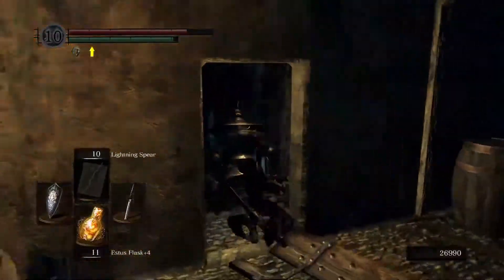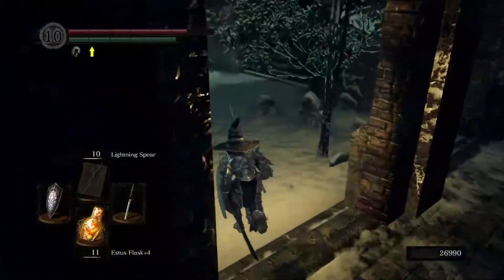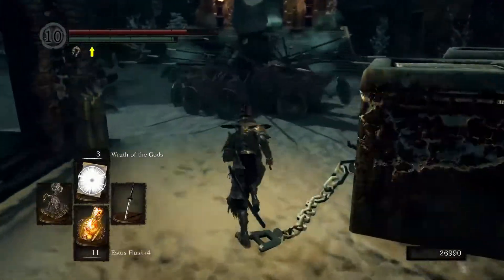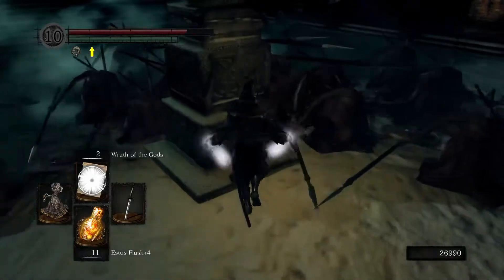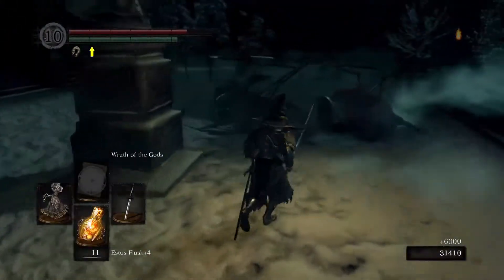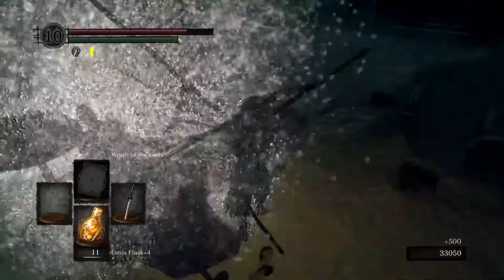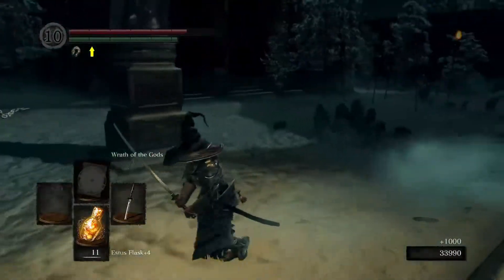This is also a good place to farm for souls. If you have Lloyd or Fire Tempest, you can literally just obliterate these guys. They're all worth 500 souls apiece, so if you have the Silver Serpent Ring you can get massive amounts of souls from these guys. Every time you rest at a bonfire, they'll respawn and you just get a lot of souls from them — that's if you need souls.